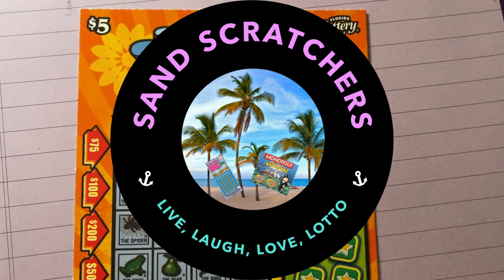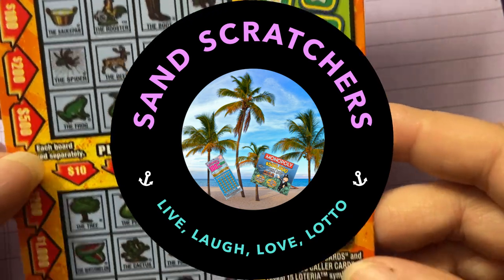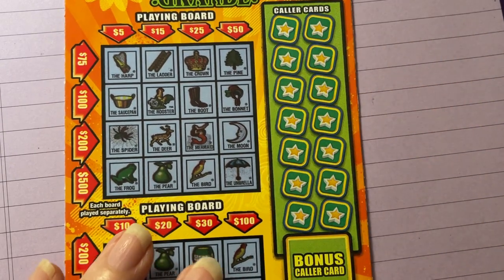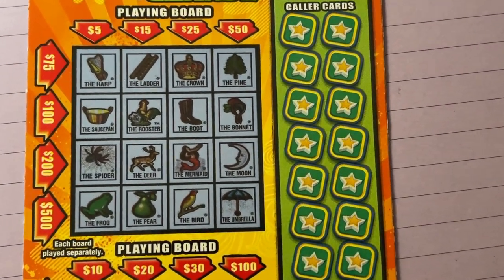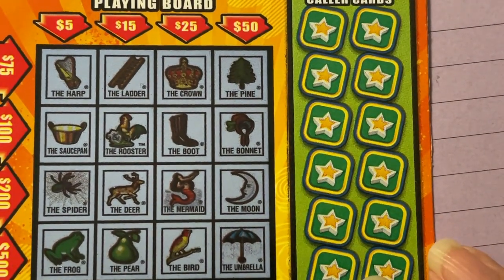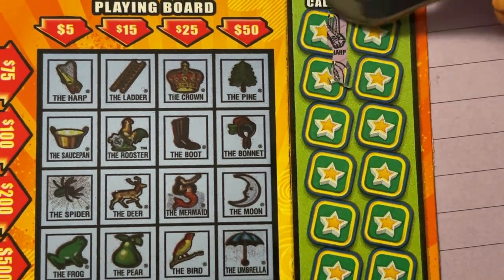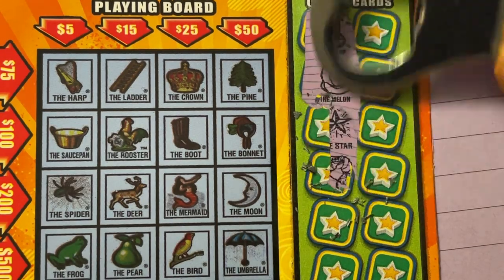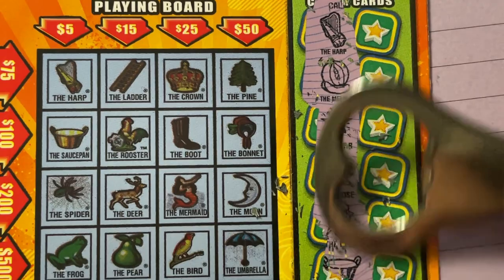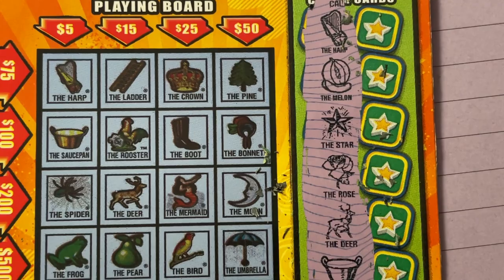Here we go — this is the fourth ticket I bought at the Shell station, and the last one. It is ticket number 29. We're gonna scratch it, wish me luck! Whatever ticket you're playing today, this would have to be a back-to-back lucky ticket if it wins.